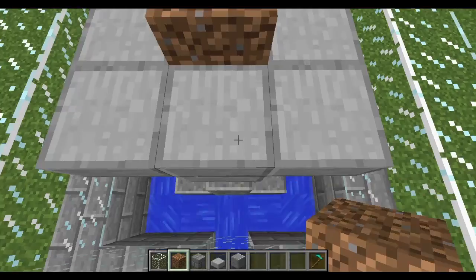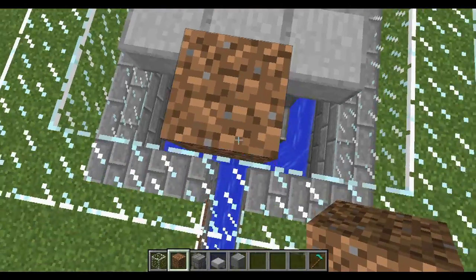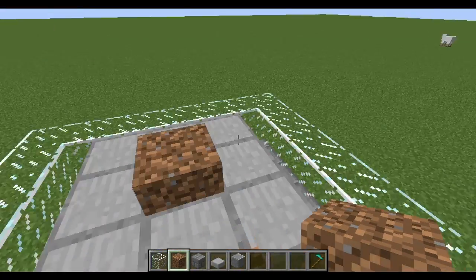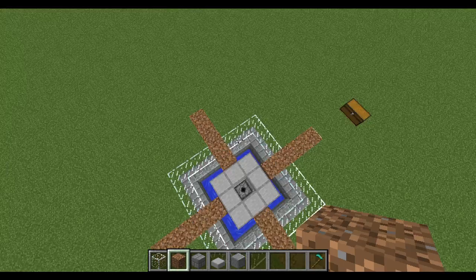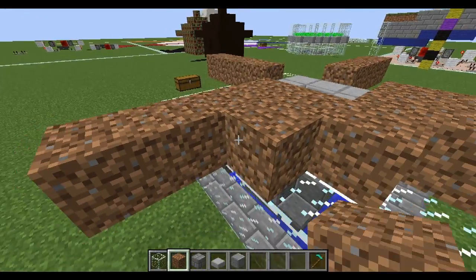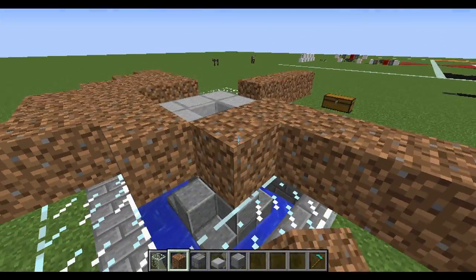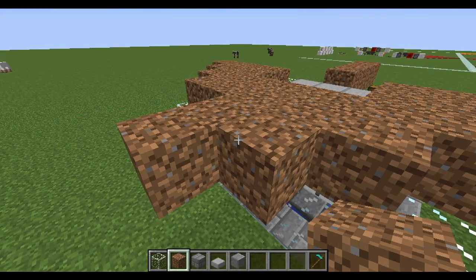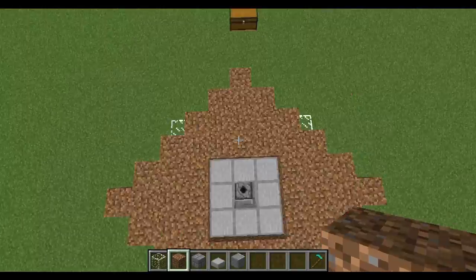Now that you have this done, go out in each direction for four blocks of dirt — one, two, three, four — and do that in all four directions. This will be part of our farm area. At this point you should have something resembling a star pattern. Fill in all the gaps to give you all of your farming area, then we can move on to watering.